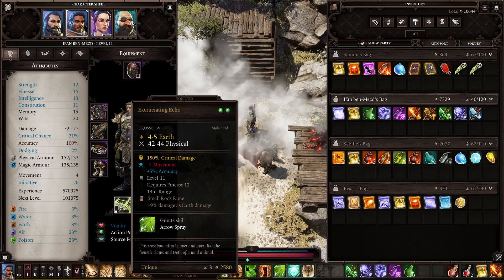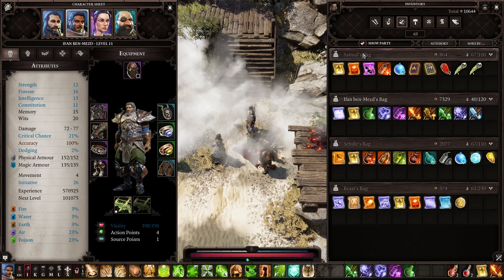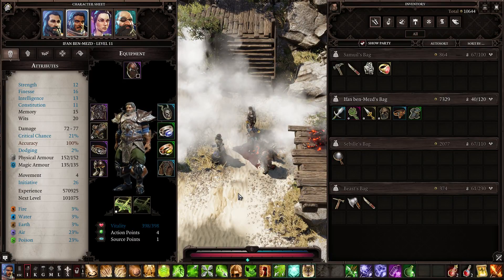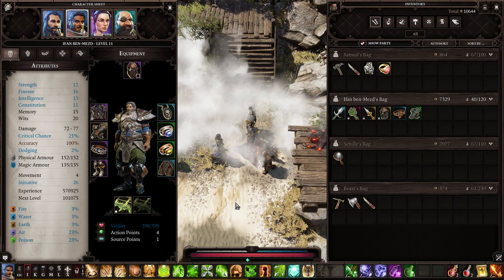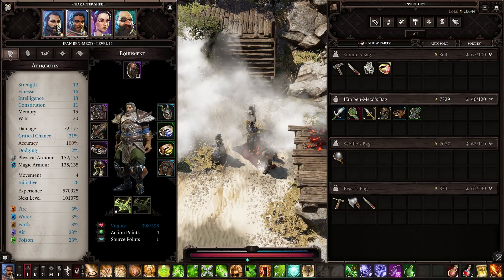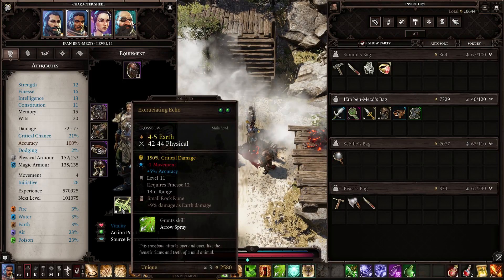I still think crossbows are better than bows — bows do a lot less damage than crossbows, so maybe they'll balance it out. He's got one free memory slot. So that's how you set up a crossbow rogue: stuff everything into wits. He has a high chance of critical damage — basically one out of every five shots is critical, which is pretty decent, especially when Ifan Ben-Mezd is being used partly as a caster.